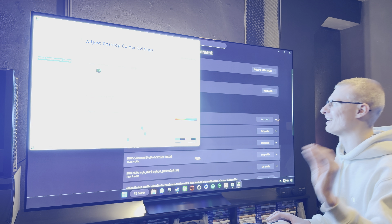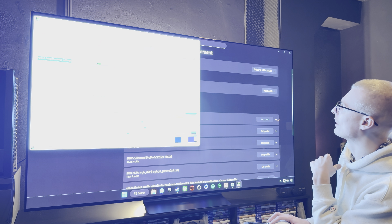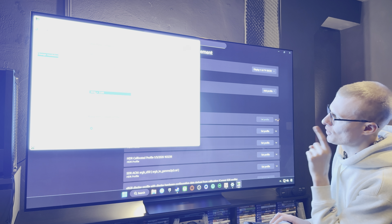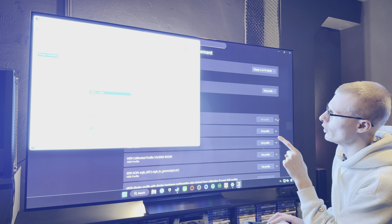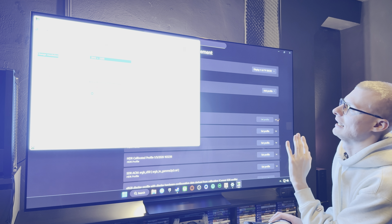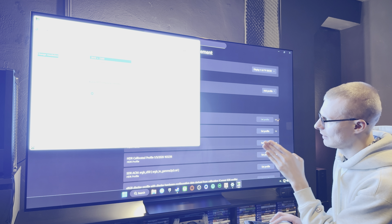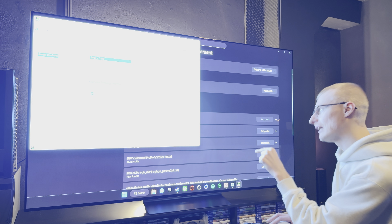Now go into the Nvidia Control Panel. I'm so happy I figured it out. Change resolution to 4K at the highest refresh rate you can achieve. Under Nvidia color settings, set 32-bit RGB, 10-bit, then pick full range, then apply.